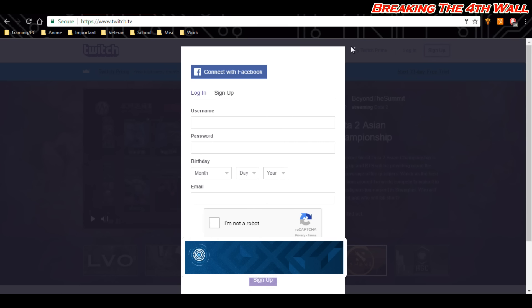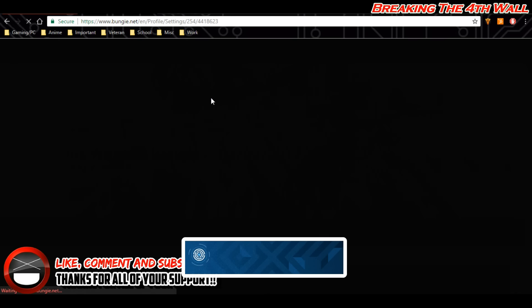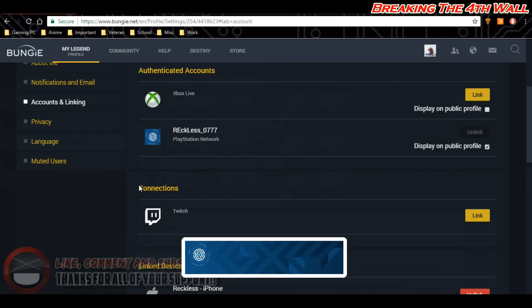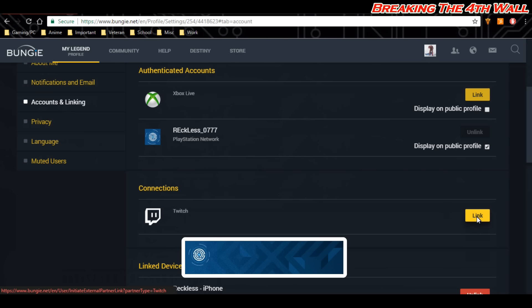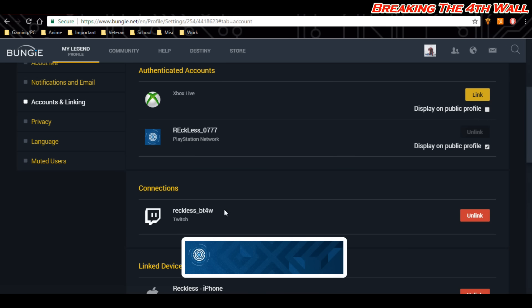After you hit that, you will get a verification email at your email address. Once that is complete, go to Bungie.net, sign in first, then go to your icon and down to where it says Settings. Once you click on Settings, a new area will come up and you want to scroll down to where it says Accounts and Linking, and then a little bit further down to where it says Connections. What you want to do is link your Twitch account in that area. After you link it, it will pop up with your Twitch username above where it says Twitch, and you can also unlink your account if you no longer want it to be linked.